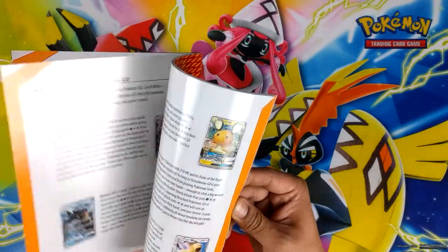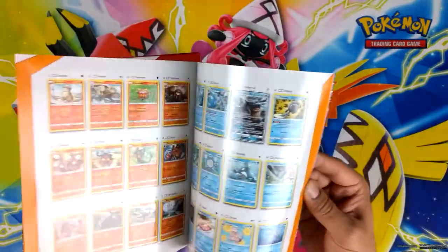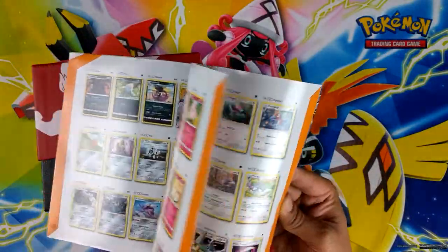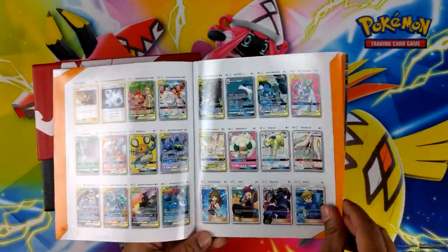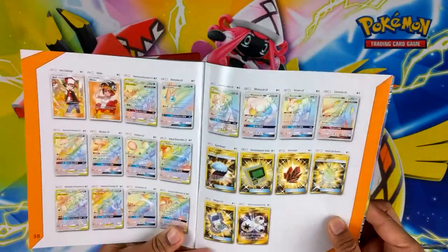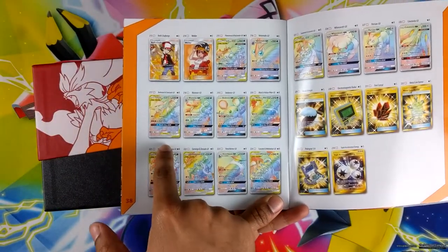We've got a classic booklet that comes with all the cards in the set. Going straight to the GX section, the high rares — loads of these cards are pretty sick. And there it is, that's the one everyone's going for right there.